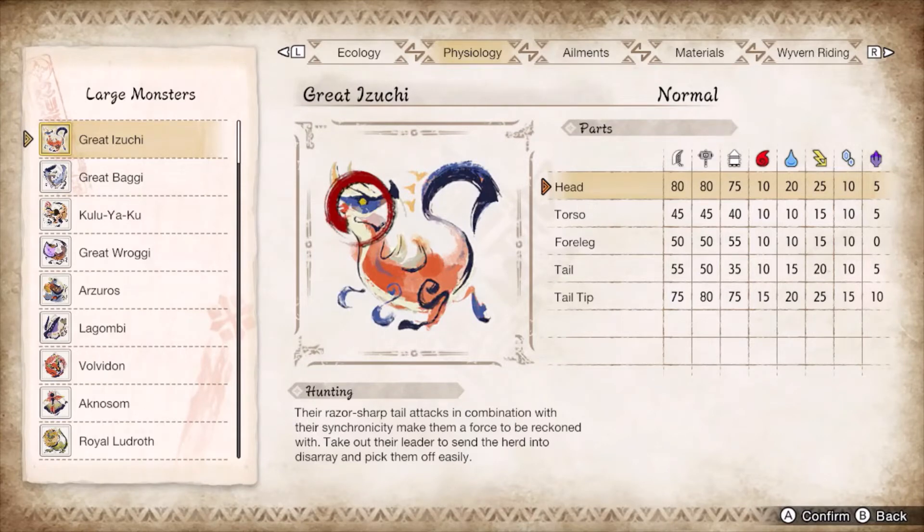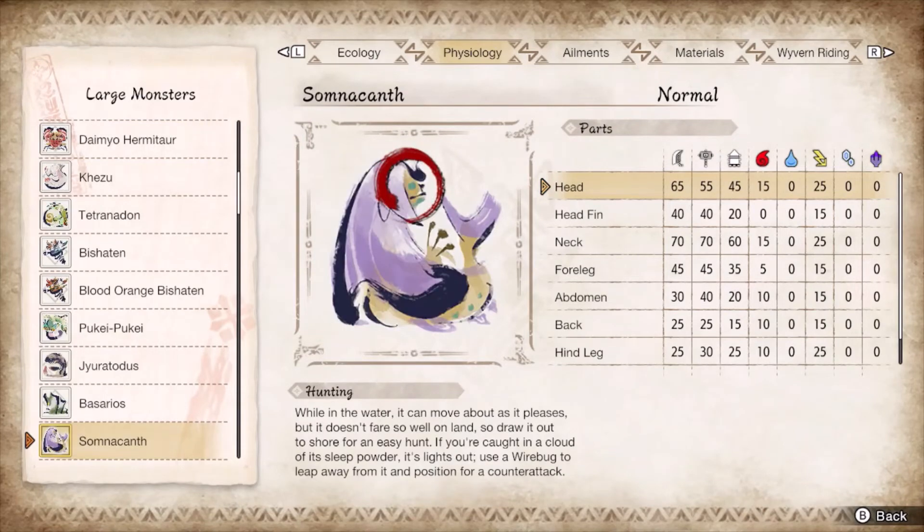Somnacanth only has the face and its purple frill to serve as lightning rods, hence spinning axe. In between serpentine movements, it will be easier to land a spinning axe chop than a lengthy axe hopper slam. Avoid the spinning front flip and the chloroform breath, using your guard and morphing advance respectively.